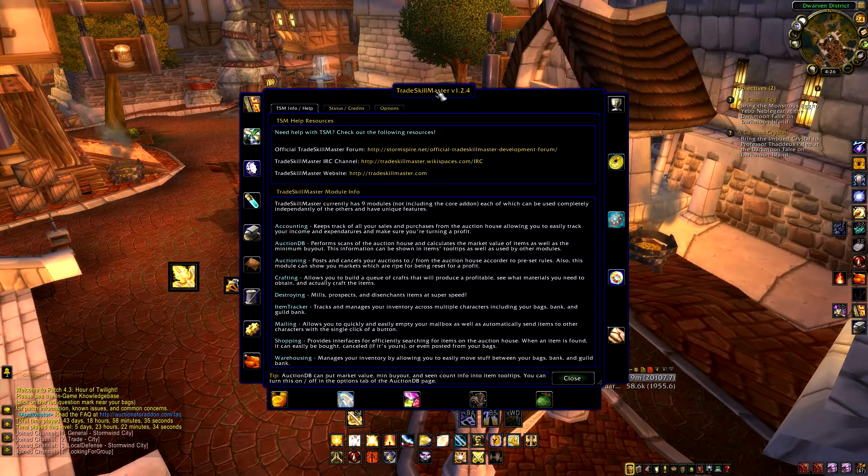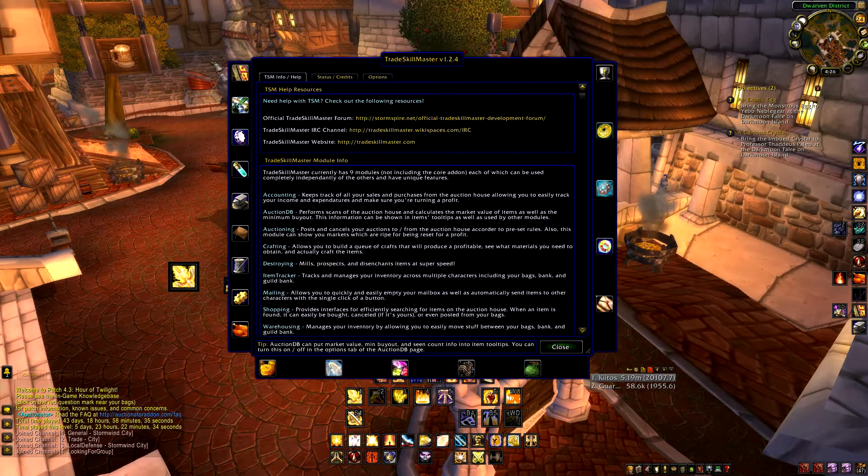Down the left-hand side you've got all the different crafting options available to you: enchanting, inscription, dual crafting, alchemy, blacksmithing, leatherworking, tailoring, engineering, and cooking. I utilize most of those nine professions — probably seven on a regular basis. It's really only engineering and cooking that I don't use very regularly, but as soon as I get it all worked out I will.